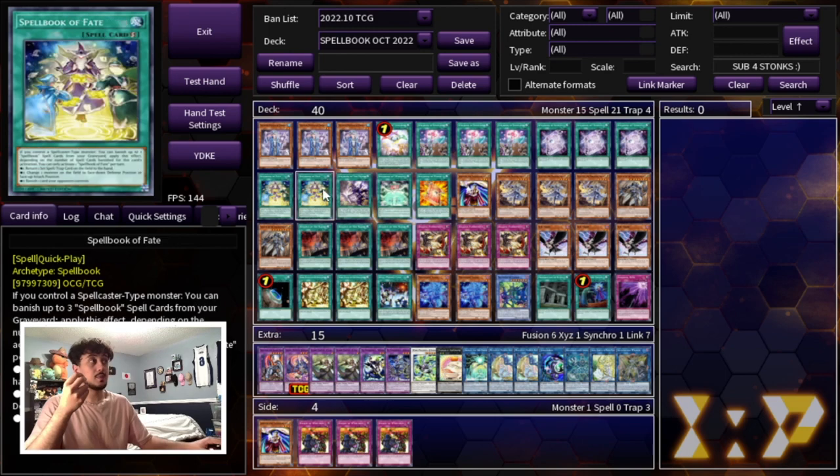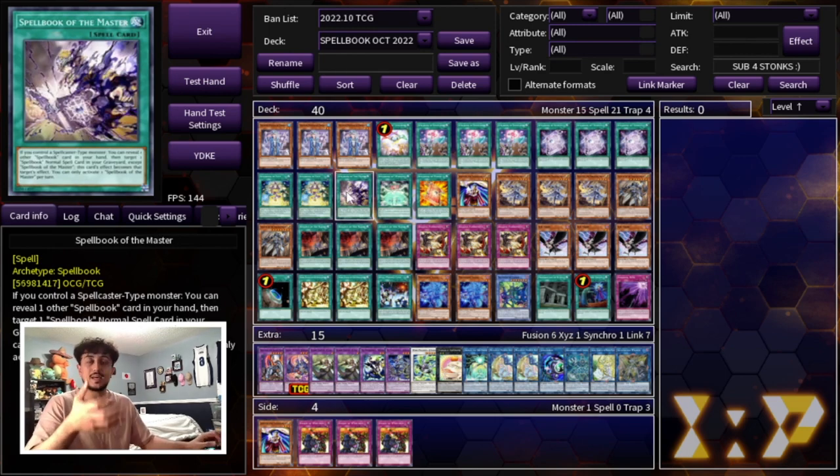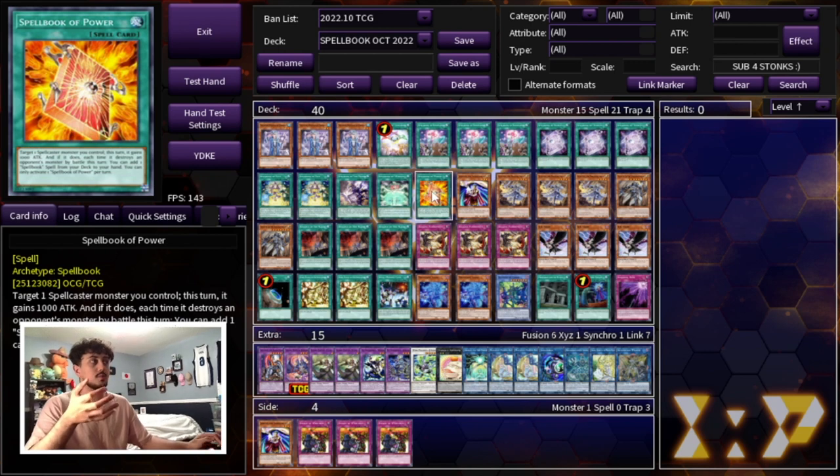We're not playing Spellbook of Eternity or Spellbook of Life, just because they don't really get you anywhere further than what you're already getting with this deck. We're just playing the best Spellbook names for consistency. Spellbook of Fate is a really powerful card. Masters just becomes any other Spellbook card in your graveyard, which is really nice. Wisdom and Power are just really powerful cards in themselves — these are all the Spellbook names that we need.